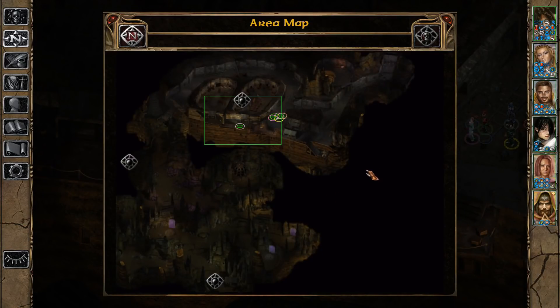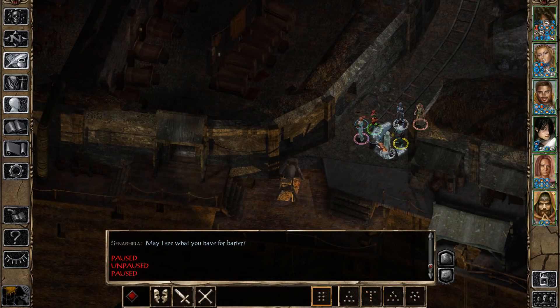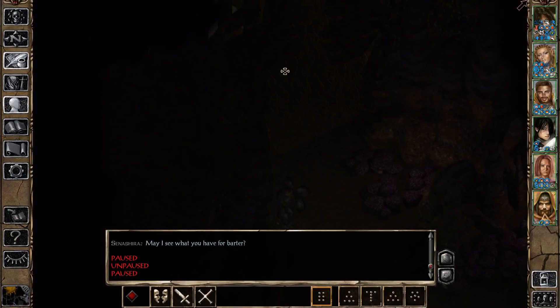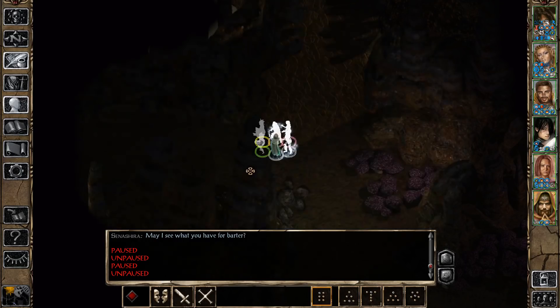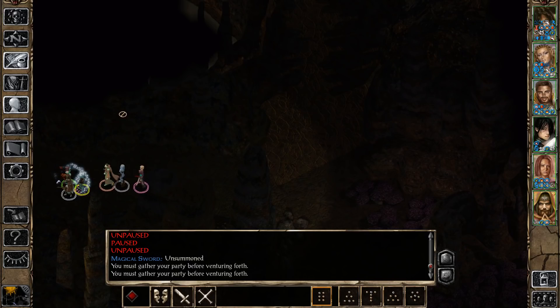Before we actually progress to Adalon and explore the rest of this area, I'm actually going to go to the Western Tunnels that are mostly inhabited by the Kuo-Toa and do some stuff there because of what spell assortment we have right now. There are also two other side areas we can get to from this central hub in the southeastern corner - two other passages - and I think I'm going to clear them out before actually progressing with the main story before going to Adalon.